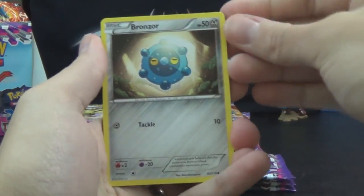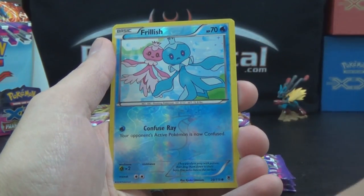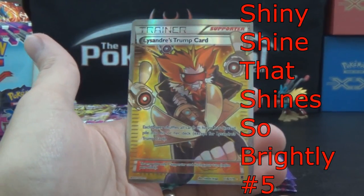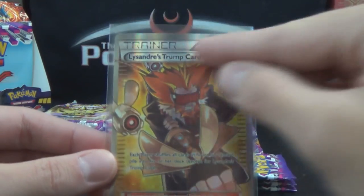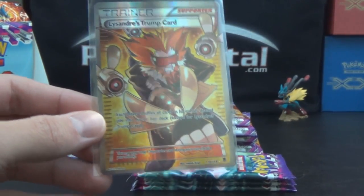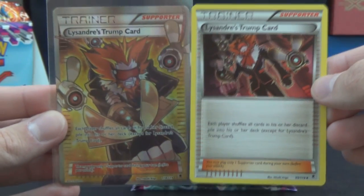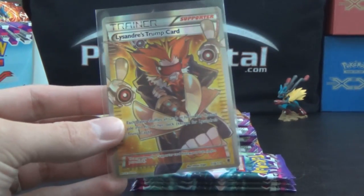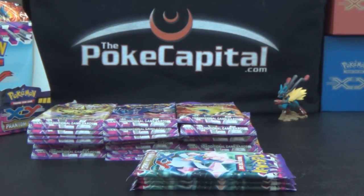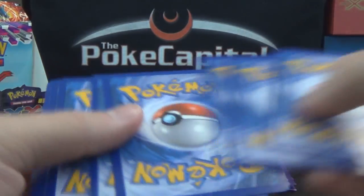We've got Bronzor, Purloin, Sewaddle, Frillish, Dino, Dimension Valley, Roller Skates, Fletchinder, Reverse Frillish, and our rare — oh! Speaking of that, Lysander's Trump Card Full Art! There is that shiny shine that shines oh so brightly. And for those that like that sort of thing, it looks like it might be a little miscut — taller border up top than down at the bottom. Full art and not full art side by side. That is shiny shine number five on this channel — we went so long with zero and now suddenly we are at five!